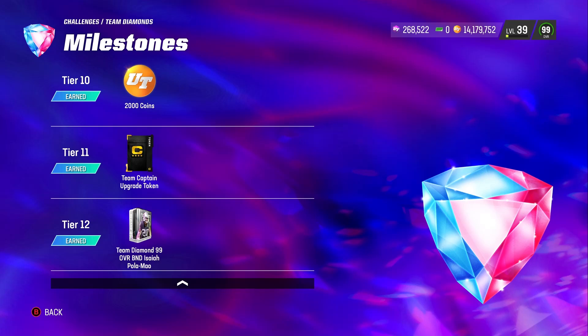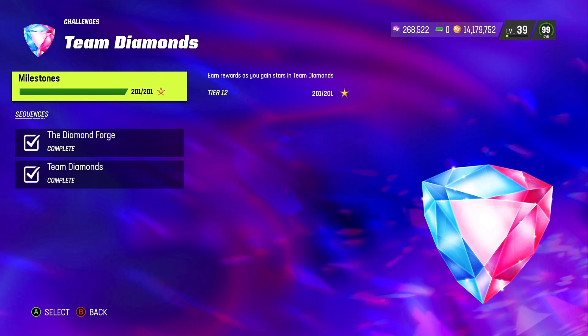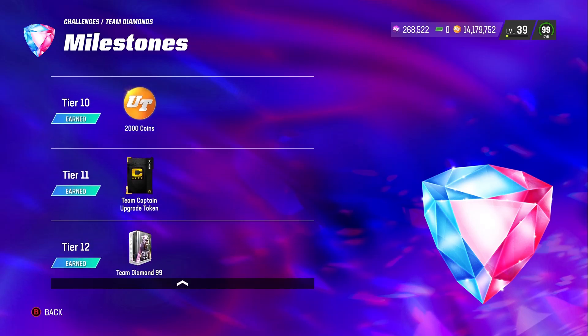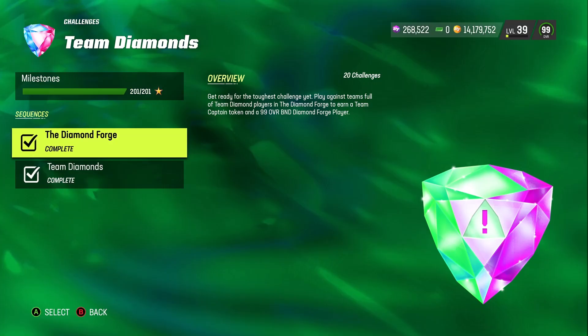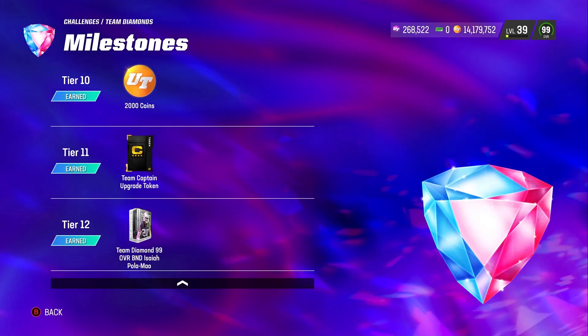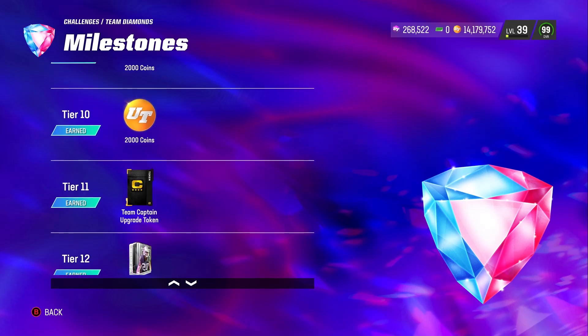A lot of people are mad because they figured they just had to do the new solos that came out to earn him. But that's not the case — you have to grind out the 201 stars in order to get him. You literally have to grind it all out. People are frustrated, but here's the thing: they're giving you a free 99 gold, he's gooned out, he gets all the team kims, and I was told he was auctionable.